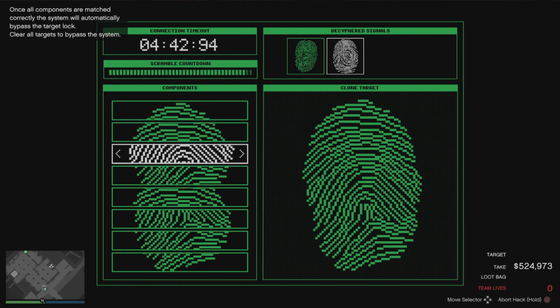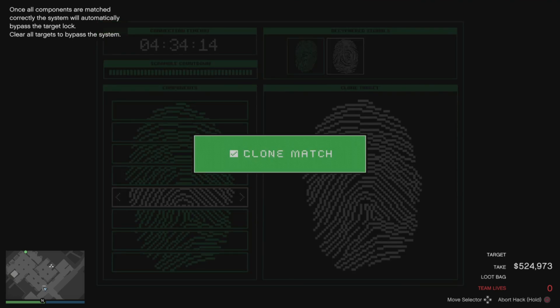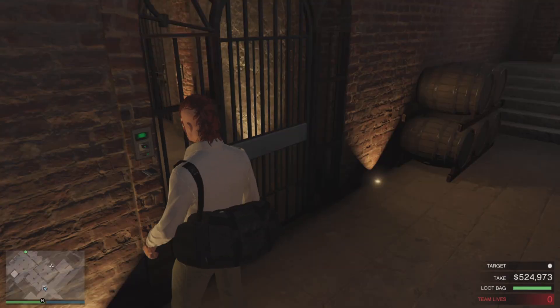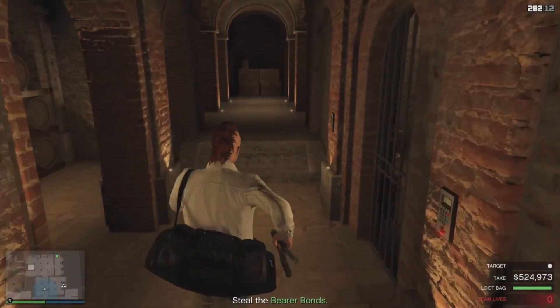You guys know how to do this — start at the very top of the fingerprint, then go down one, over two, down two, over three until you just match up. It's real simple, real easy. Start top, then down one, over two, down two, over three, down three, over four to the right. Let me know in the comments — do you guys want me to make another updated fingerprint hack video? I still get a lot of people saying they have trouble with it.